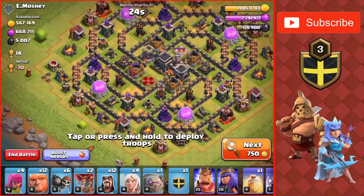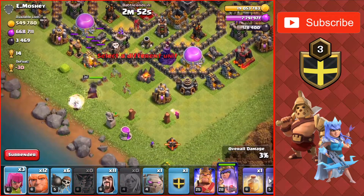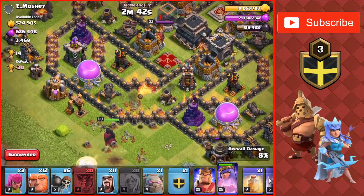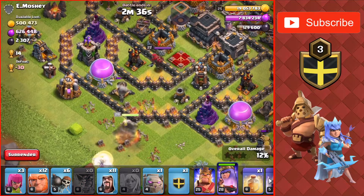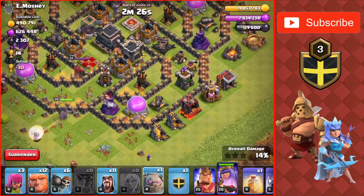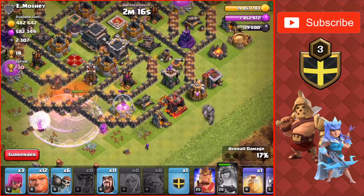Another attack with 5,000 Dark Elixir. Dropping the Queen at the bottom of the base with the healers for the Queen Walk. Dropping a couple troops to make the Queen stay in this area. Going to wait for the Mortar to fire and then drop the Wallbreakers. The opposing Queen is attacking the Queen so I'm going to drop the Poison spell and a Rage, but the ability goes off so that Rage is basically pointless.